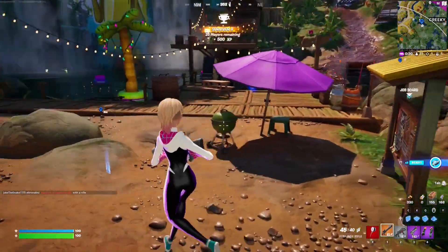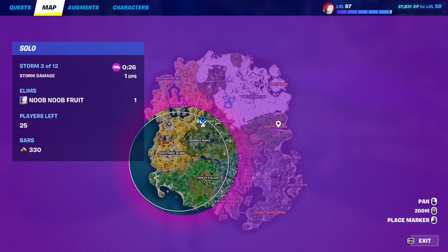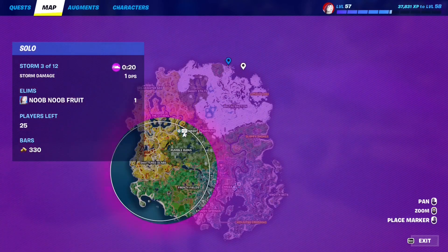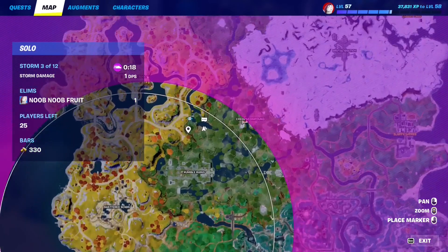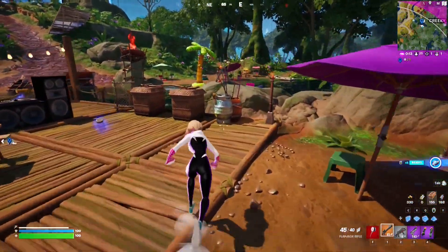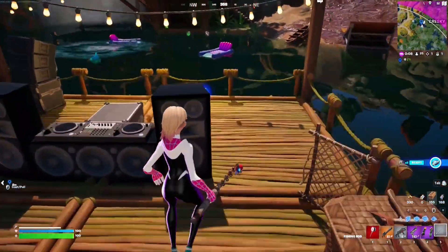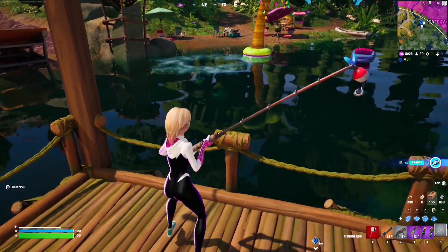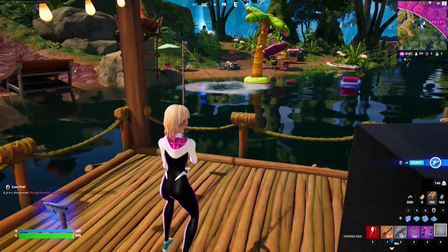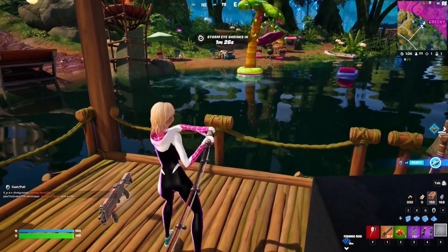The next Meowscles quest requires you to collect three fish. Just go to any fishing spot you like — you can go to Slappy Shores, this random spot people don't really land at, or Sunswoon Lagoon. Grab yourself a fishing rod and fish inside the fishing holes — it doesn't even have to be a fishing hole specifically. That's the first fish — we need three in total.